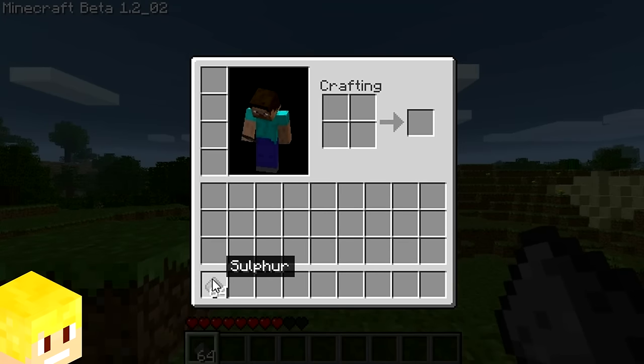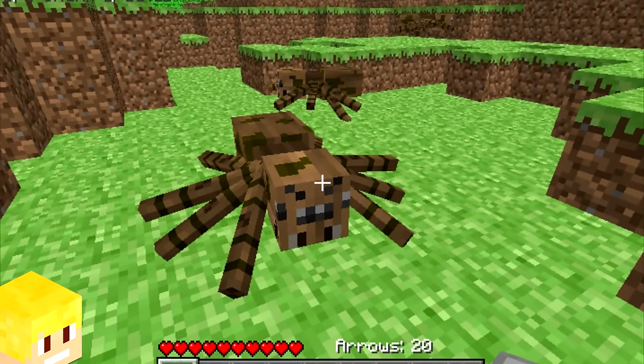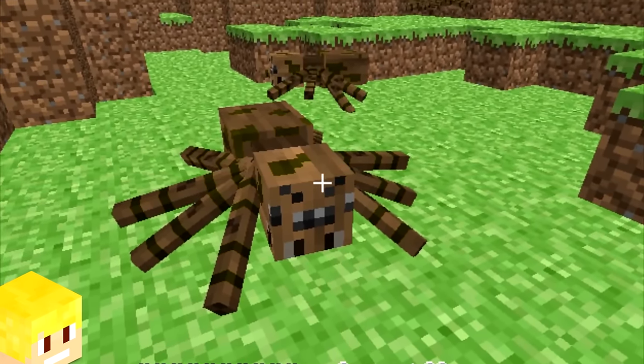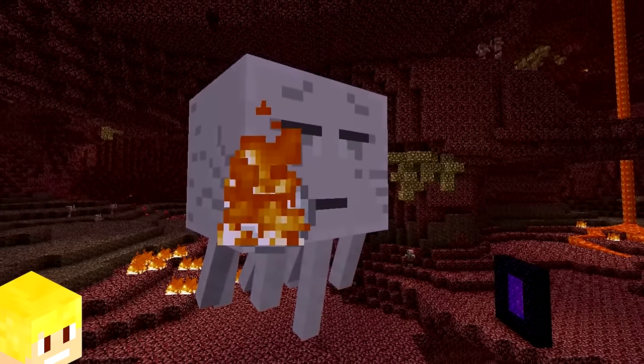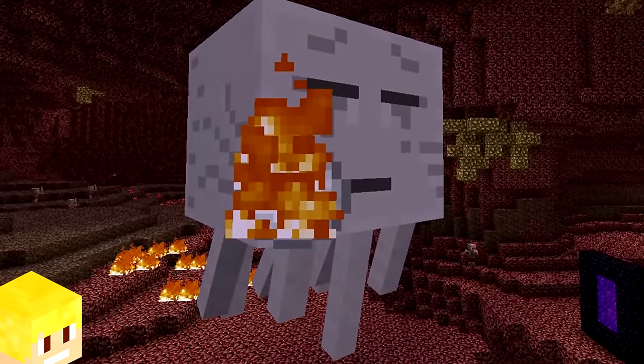Gunpowder used to be called sulfur. When spiders were first being created in Minecraft, they were originally brown. The ghast's fireball actually used to be a snowball that was on fire.